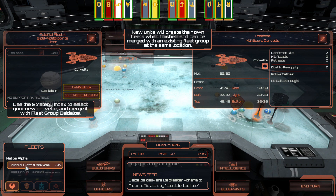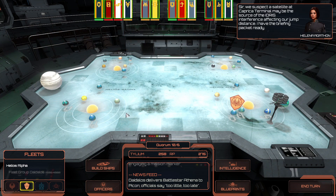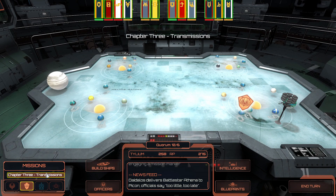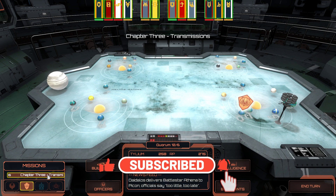Colonial Fleet. Fleet Group Daedalus — we suspect a satellite at Caprica Terminal may be the source of the Idris interference affecting our jump distance. I have the briefing packet ready. All right, so it looks like we're about to head into Chapter 3: Transmissions, but that is going to be for the next episode. So make sure to like, subscribe, and hit the bell icon so you never miss an update as we continue to play Battlestar Galactica Deadlock, which has been a really fun strategy-based, turn-based space game so far.